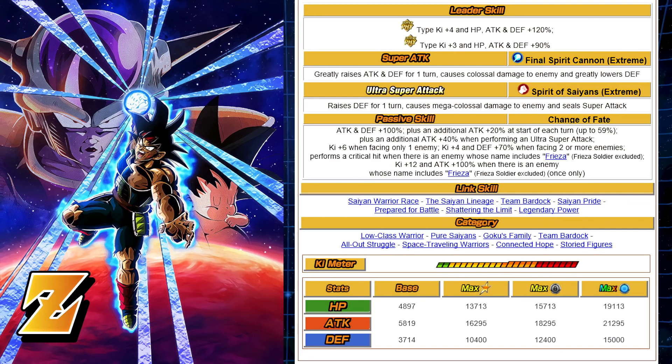When I mentioned he's going to wreck Frieza units — here we go. He performs a Critical Hit every time you're fighting a Frieza unit. Frieza Soldier excluded, of course. And then this scenario — it makes sense with Bardock's final shot, what you see on the card art, which is amazing card art by the way — it's Ki+12 and Attack 100% when there's an enemy whose name is Frieza. But it's once only. So you start the battle off fighting Frieza — first form or something — and you're just going to wreck that unit. Then you never get that buff again. I wish it would be first turn only, every fight, or made into an active skill. It's interesting why they didn't do it that way.